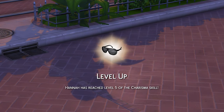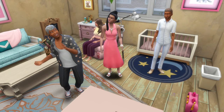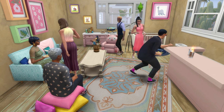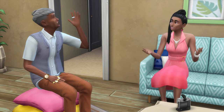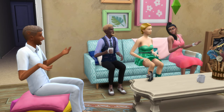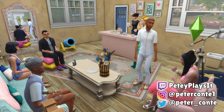You'll also gain a large chunk of charisma experience for having a successful gold medal event. I really enjoyed this event — you can often come out with a few cute gifts from guests, a few photos, and the event rewards depending on how successful your event was. The fact that the tasks aren't too tricky to complete makes the event low stress and much more fun. That's a guide to throwing a successful baby shower in The Sims 4.